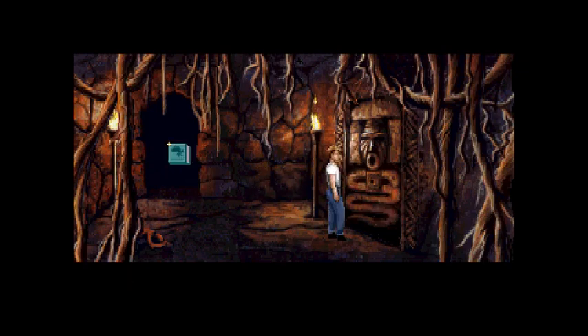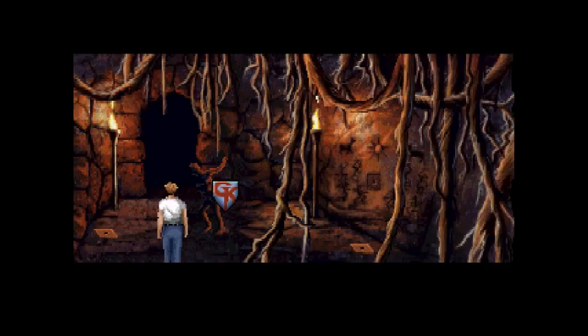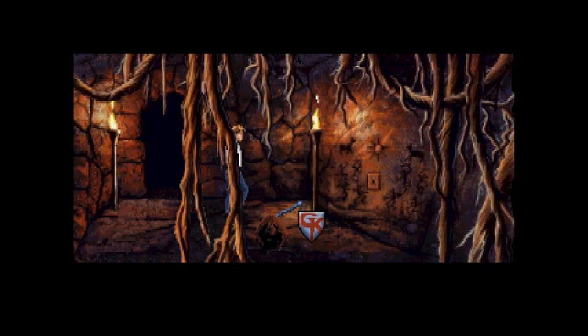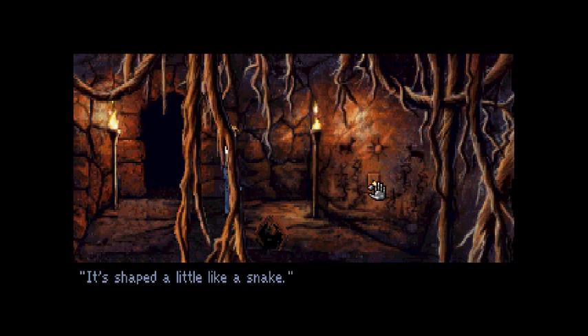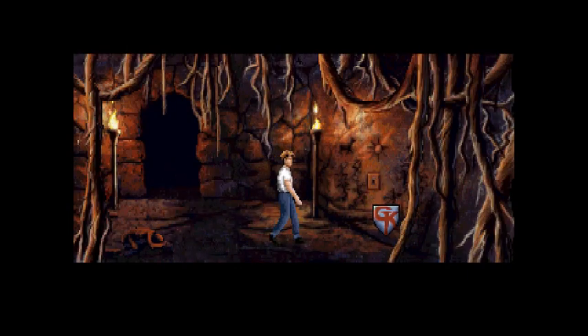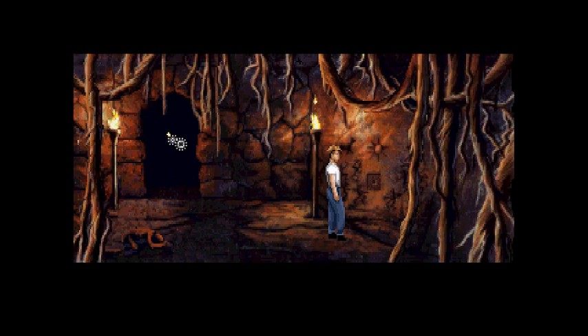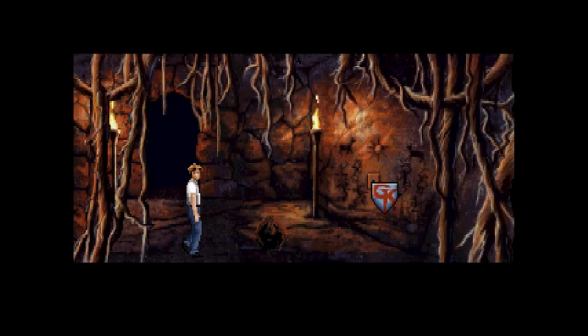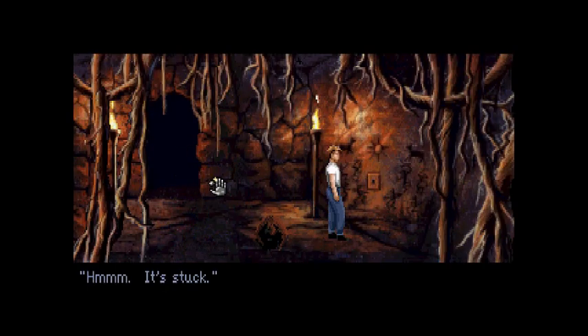And it's stuck. Okay, grab this stone — that's 8. And then 9 is where we find this rod that we need. And there's also this. We need to collect 10 of these tiles. Let's see if this one can be grabbed. Yes. There's nothing here to be found. This one, though — it's stuck.